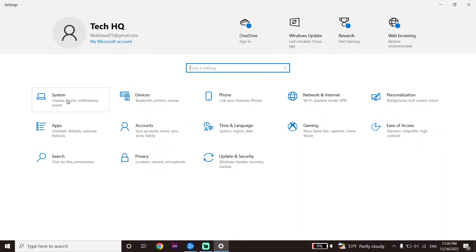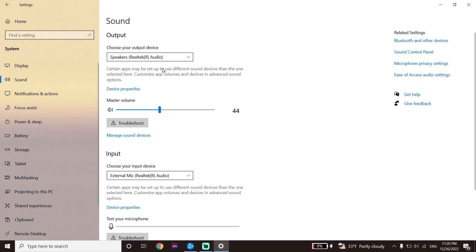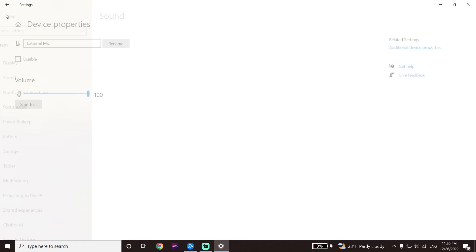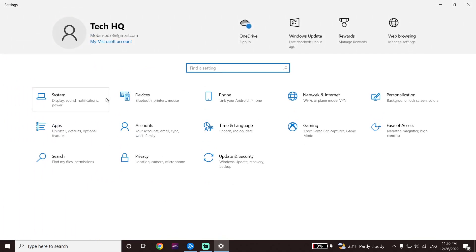Select System, then select Sound. Scroll down and select your microphone for the input device. Click on Device Properties and make sure to raise your microphone volume. You can also test your microphone from right here.